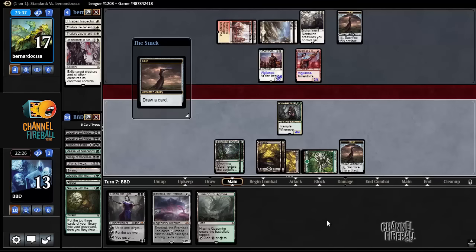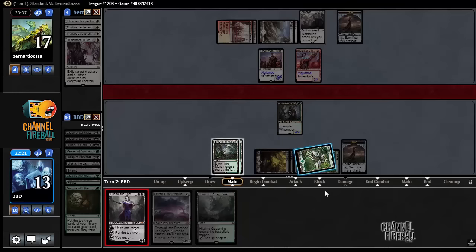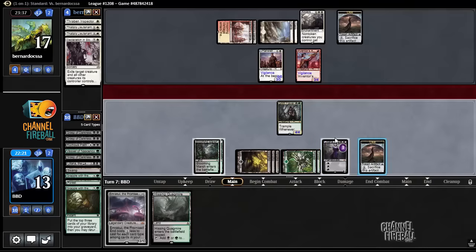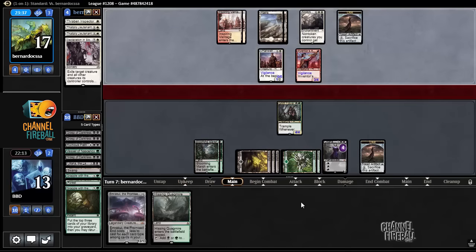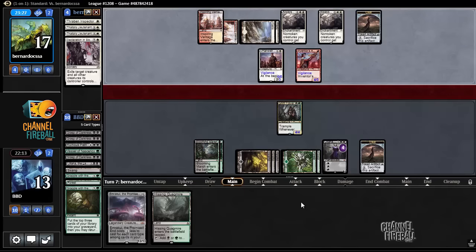Alright, we'll play the land, I'll play Liliana, so next turn I can cast Emrakul. Oh shoot — actually, never mind. Taking Emrakul removed a card type from our graveyard, so never mind on that one.